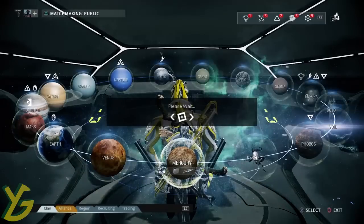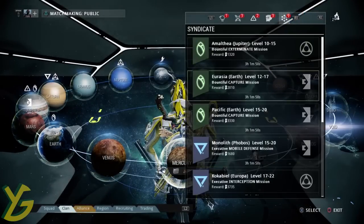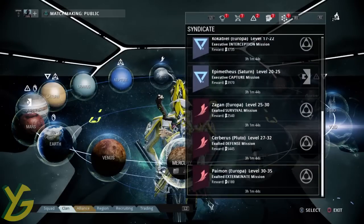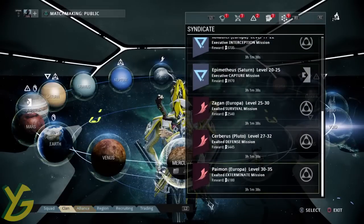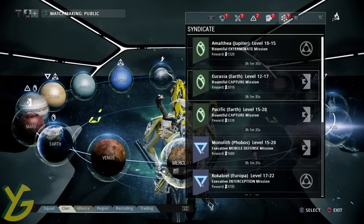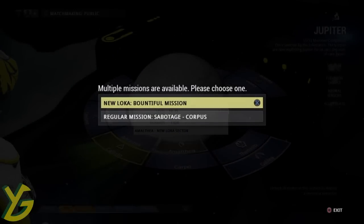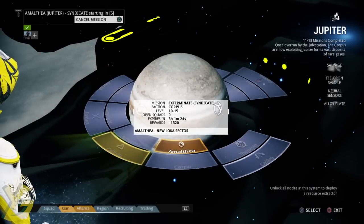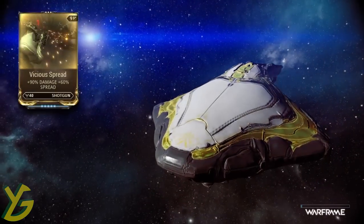I'm going to head over here into this alert. Let's see — Jupiter. I forgot what the layout of Jupiter is like. They have exterminates, interceptions, mobile defense, and defense. Europa? Hell no, I hate that planet. Heading to Jupiter. Basically, you can get medallions from exterminate and all other missions except interception and defense, because those are just one tile set.